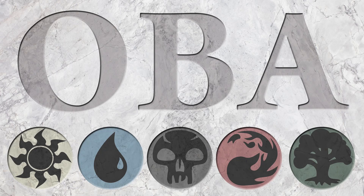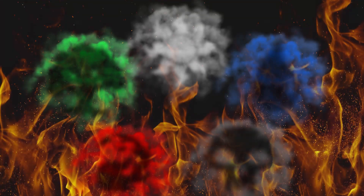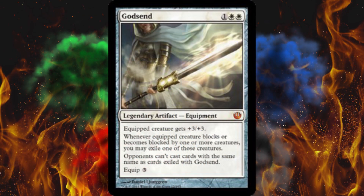Hey guys, it is Later Magic here and it's time for another overlooked but awesome card, and I am super amped about this one. You guys know one of my favorite cards of all time is Godsend — that's a big ol' 3-cost exiling super sword, one of the most powerful artifact equipments ever printed. I love equipment, I love swords.